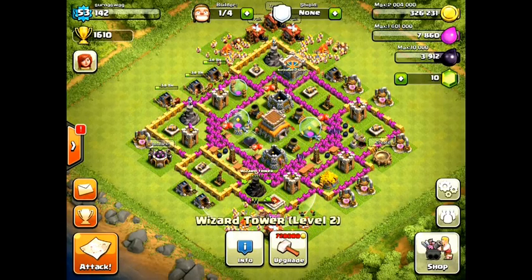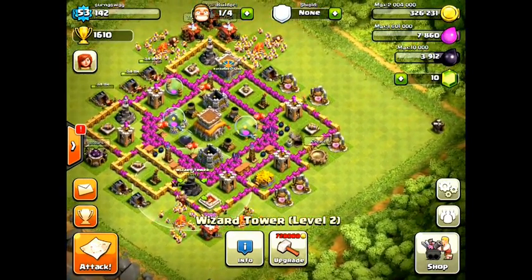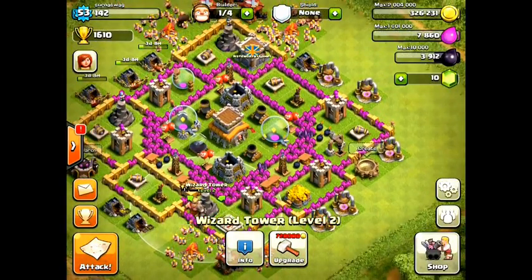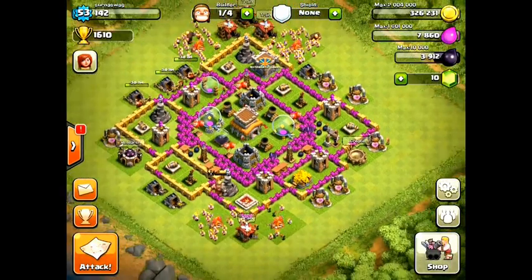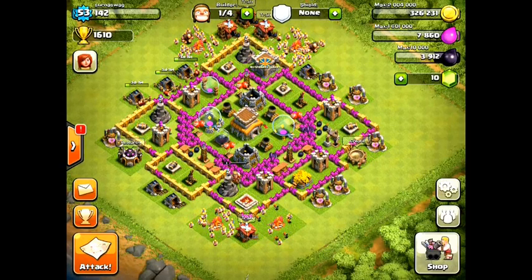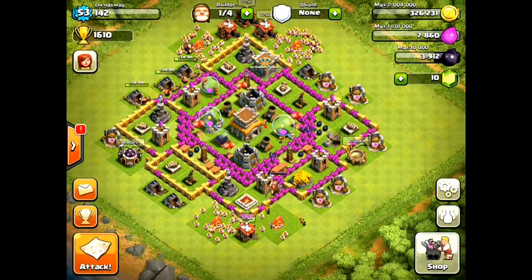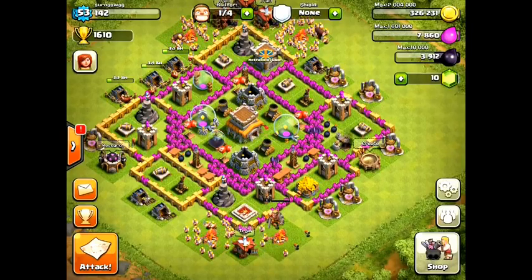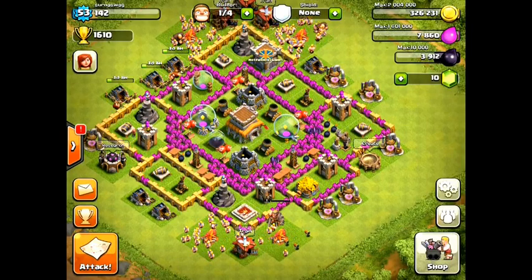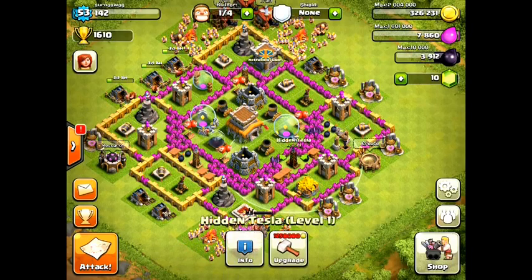I know this Town Hall Level 8 setup can be even better with better defenses and walls, but overall, just from where I am right now, with this setup it's only been here a few weeks and I've gone from 1,300 trophies to 1,600 trophies in three days. I literally gain 100 trophies every day. A lot of people underestimate this setup — they think it's easy to attack — but it's not, especially because I have three hidden Teslas placed strategically.